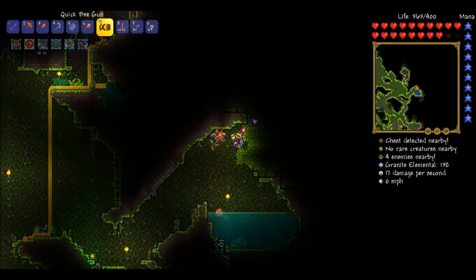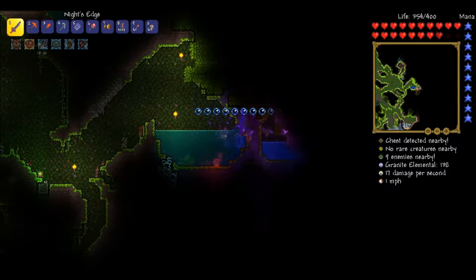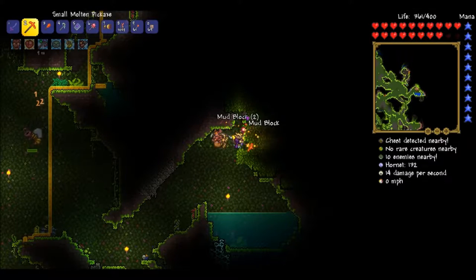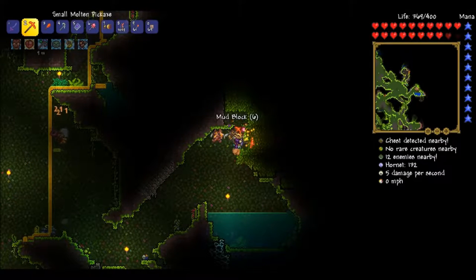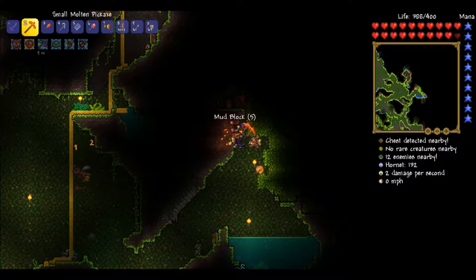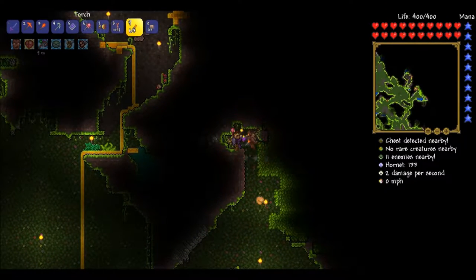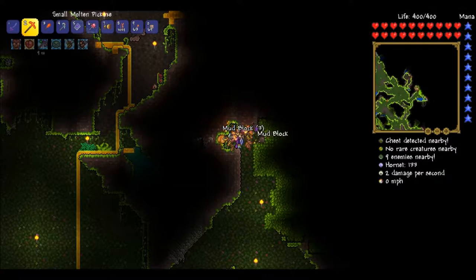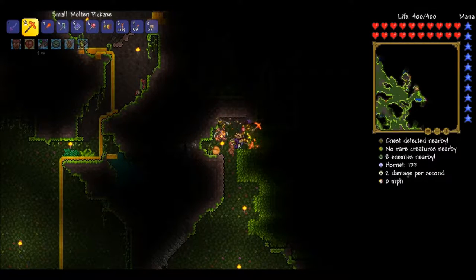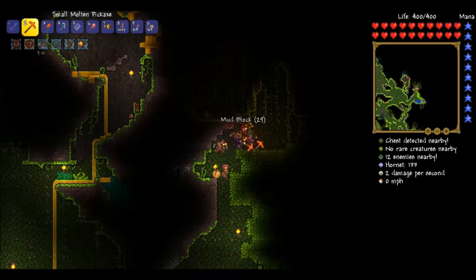It looks like chlorophyte, but it's not chlorophyte, and I don't want to dig through it because it could be valuable. Okay, that looks like a special kind of wood. We're gonna dig around it if that's possible. Let's be very, very cautious. This is probably going to be a big tree. I don't know why it's completely submerged under the ground like this. Our world did not have any living woods. But it is okay because now we have living mahogany.